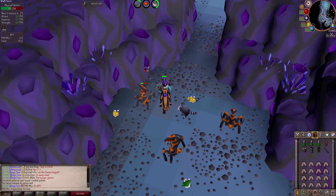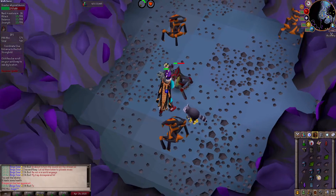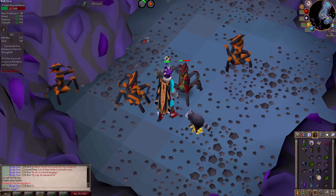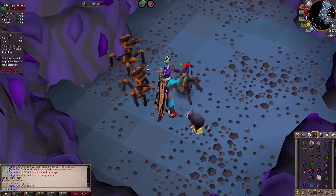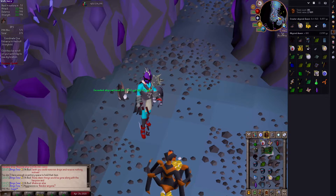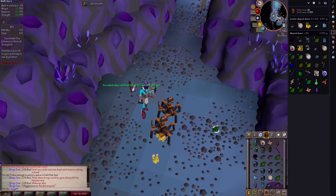No whip so far, but we got a superior Abby Demon spawn, which counts towards bingo — so we're on the board! About two kills later and I get the abby whip. Another square completed, let's move on to something else.